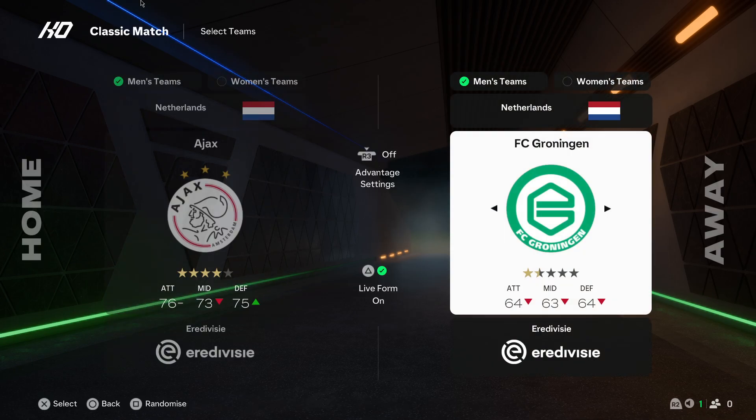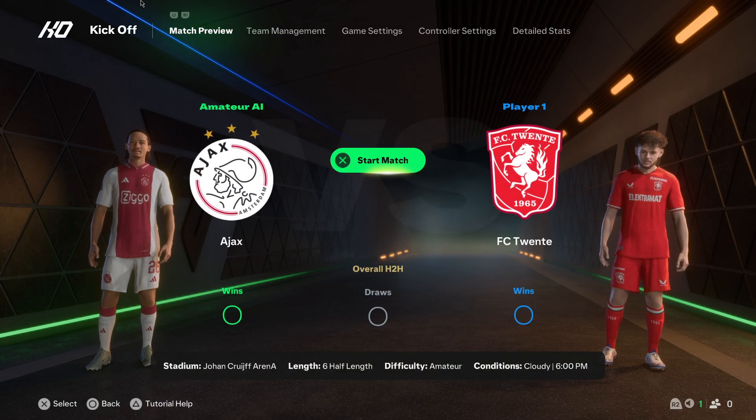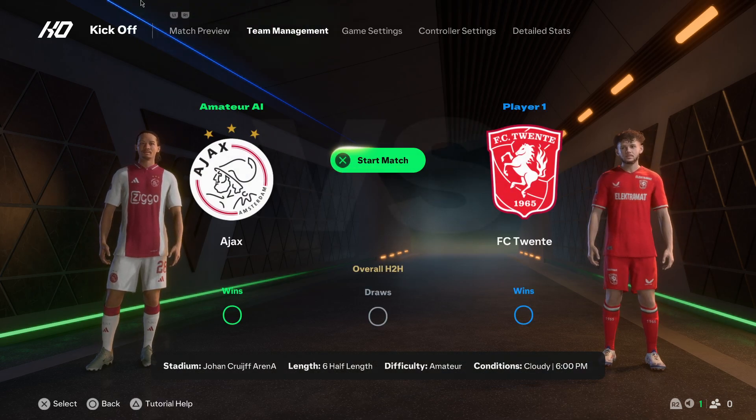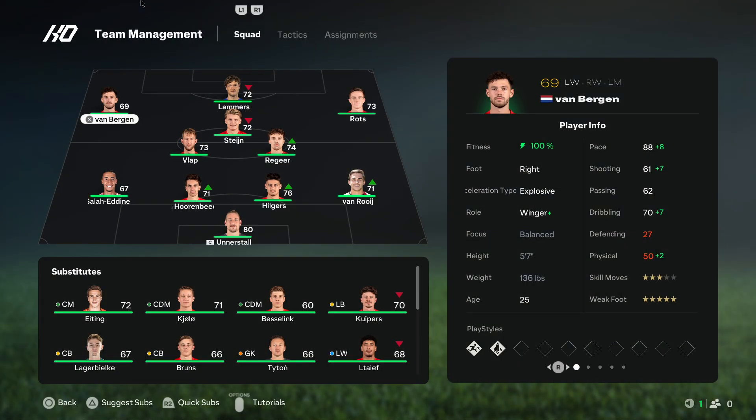Then let's select the side, then select the team or teams, and then here you can go to team management. After that you can go to tactics.